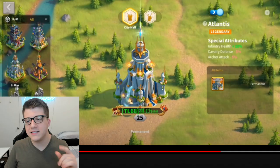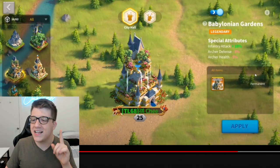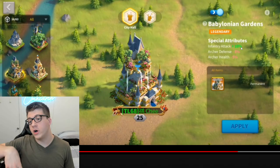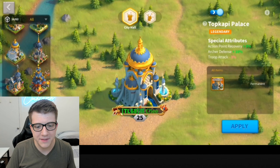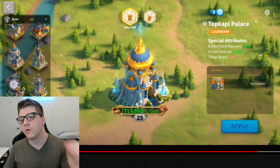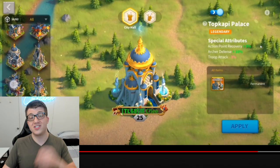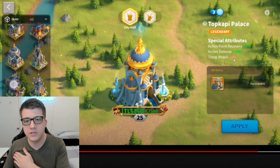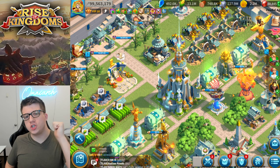Let's take a look at his city skins. He does have the Atlantis city skin from Zenith of Power — really impressive stuff — but that's not all. He has all of these different holiday skins, including Babylonian Gardens with 10% infantry attack, which he got in 2021. So that's two Zenith of Power skins for this free to play player — really impressive. He also has Topkapi Palace, a KVK reward skin with 5% action point recovery and 10% archer defense as a bonus. He only loses 3% troop attack. The action point recovery is crucial for free to play players, so this is an incredible pickup. The amount of holiday skins he's been able to obtain as a free to play player is truly incredible.